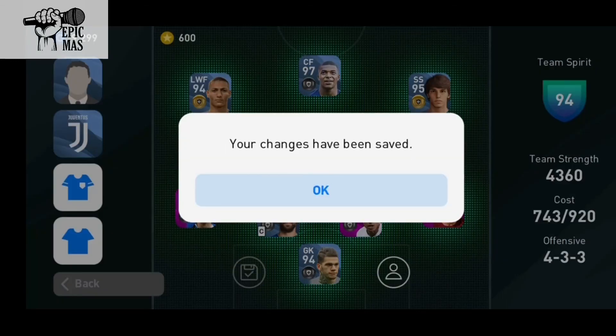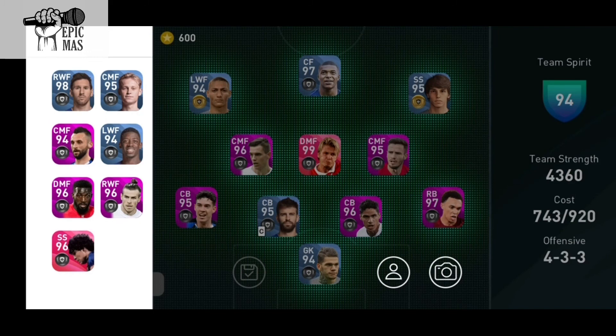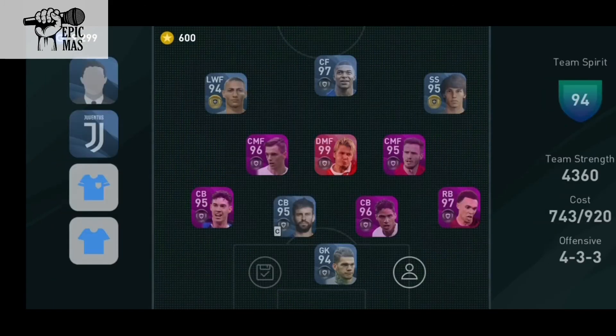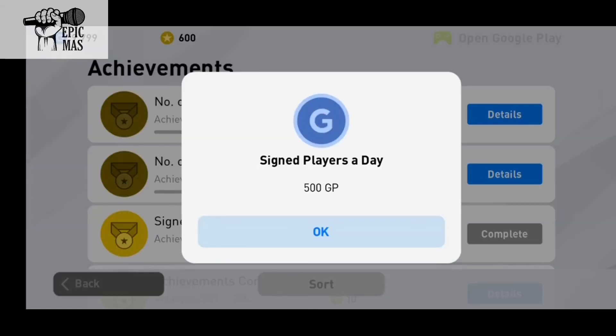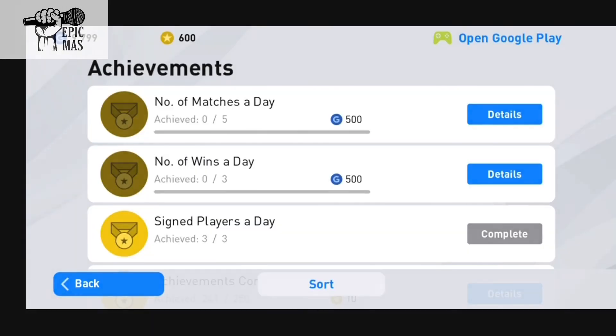My team strength is now 4360. I'm not that happy to be honest. I really wanted Lukaku but too bad — it's just an unlucky pack opening. I think we should get the money one right? Anyway, thank you all for watching, I hope you guys enjoyed it. I didn't — so yeah, bye!